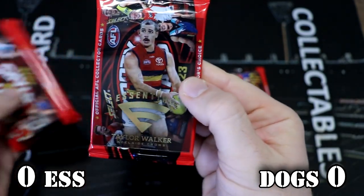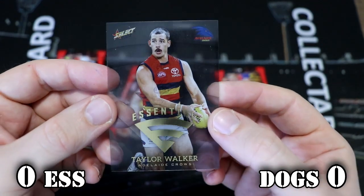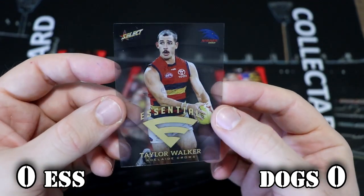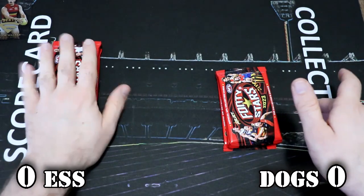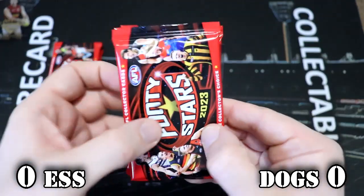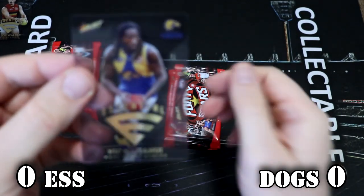Oh, it's an Adelaide — it's Tex! Nice. Second in the Coleman medal at the moment. We definitely don't have that one. Very nice. It is Adelaide, so it doesn't help the Bombers there. But let's have a look at the Bulldogs and see. Oh, it's Eagles — Nick Nat — nice.